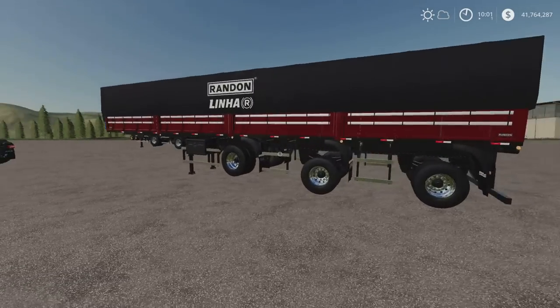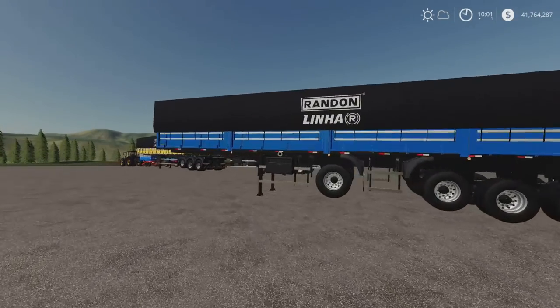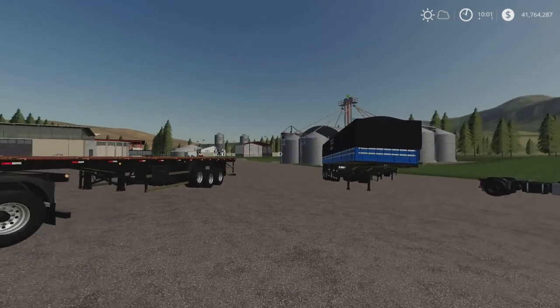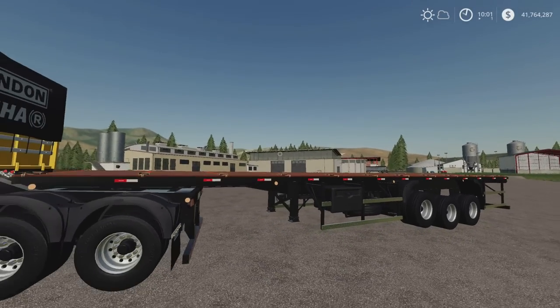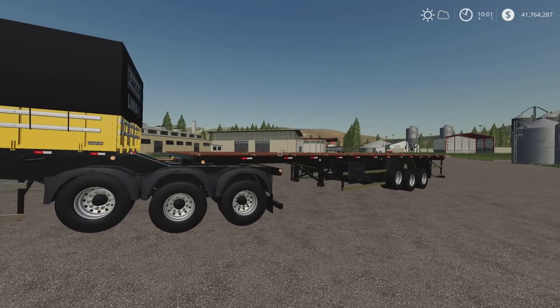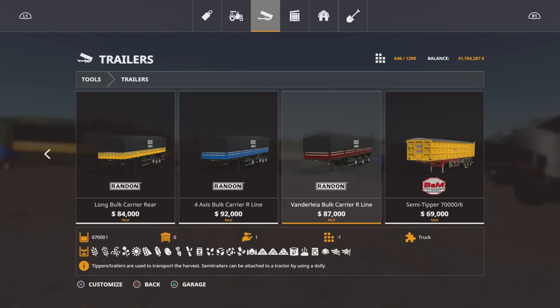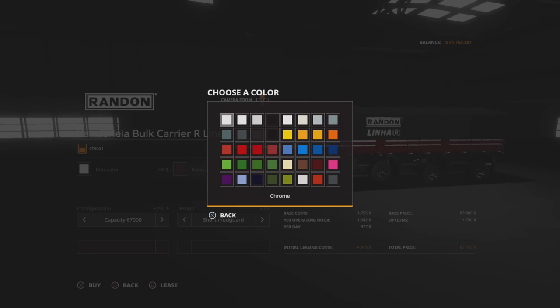Really nicely made and detailed. Capacities are good — the triple axle is 67,000 litres, the four axle is 72,000 litres, the front Bitrem section is 45,000, and the rear is 62,000 litres. You can have any of these as a bulk carrier, flatbed, bale trailer, pallets, IBCs, or whatever else you want to strap down. You'll find these under Tools and Trailers. The Van de Leer Bulk Carrier R Line is 87 grand to buy.